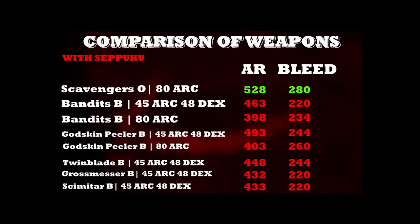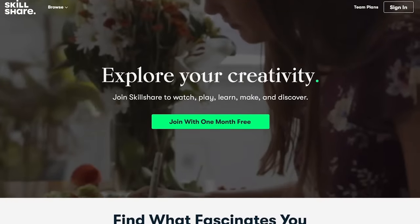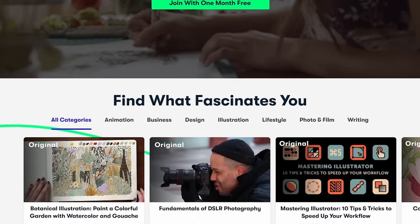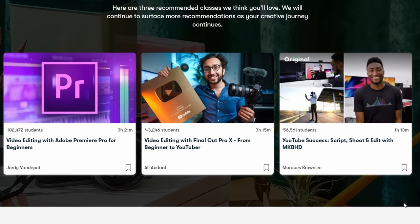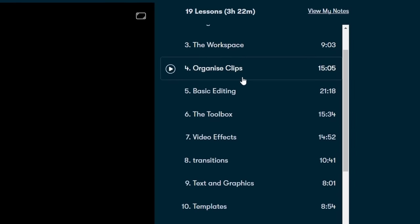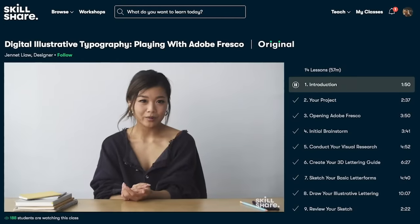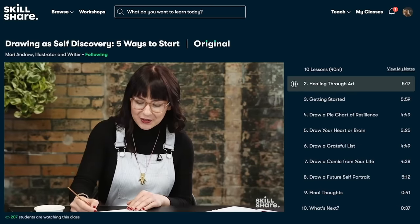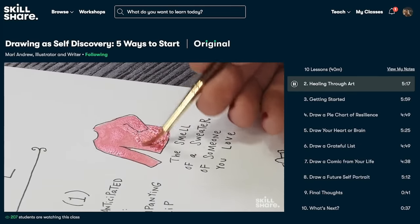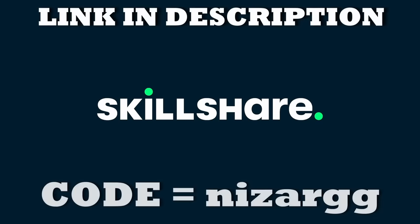Before we continue I want to give a shout-out to today's sponsor, Skillshare. Skillshare is a huge online community with thousands of inspiring classes where you can learn any new skill or deepen your knowledge on subjects like video editing, graphic design, photography, illustration, business, finances, and self-improvement. The first thousand people to use my link in the description will get a one month free trial of Skillshare.